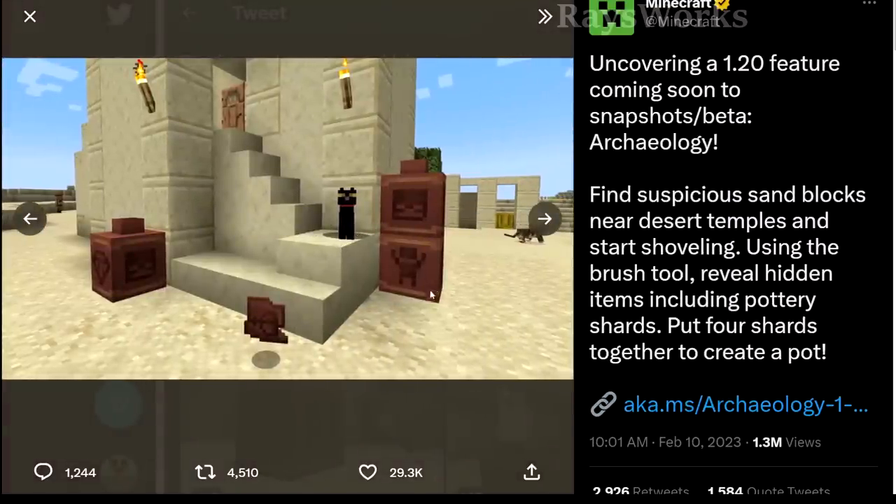The next picture shows a desert village with villagers and some of the pots. Maybe some of these pots are part of the structures or they'll also appear in desert villages. This image also shows what the shards look like: a bow and arrow, a skeleton head, a diamond, and a character with his hands up in the air.